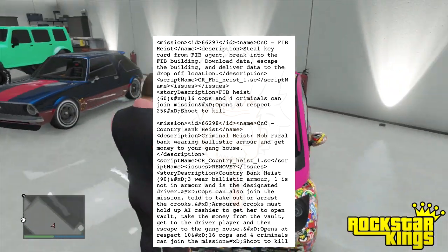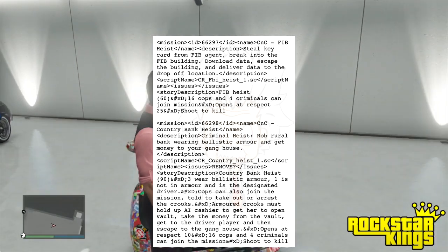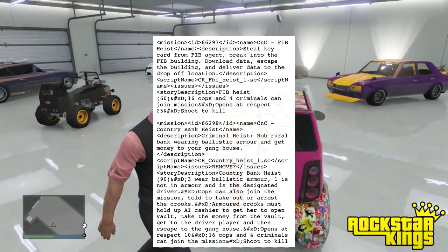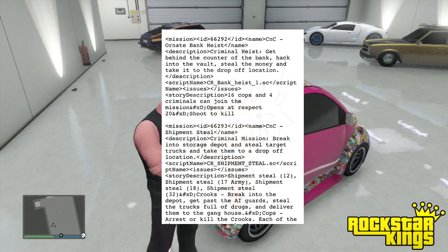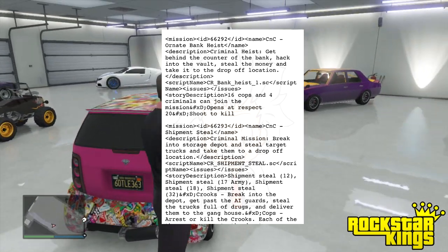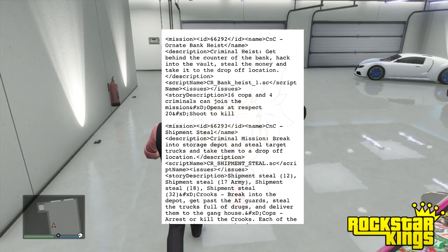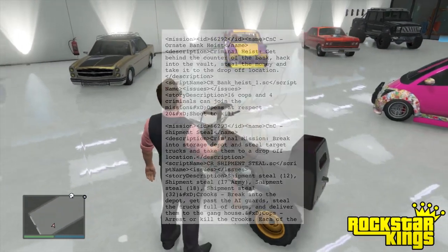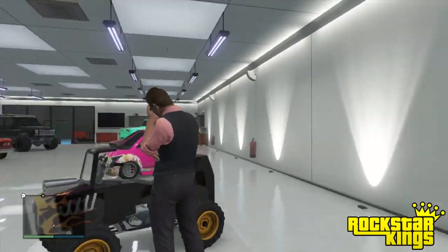There's also the security vans mission, Crooks Welcome, the FBI Heist, the Country Bank Heist, and at the very end the Ornate Bank Heist, which is actually that bank in the center of the city of finance if I'm not mistaken — plus shipments and deals. So Cops and Crooks seems to be the heist-type mission category, or at least the main category for this leaked GTA 5 DLC.